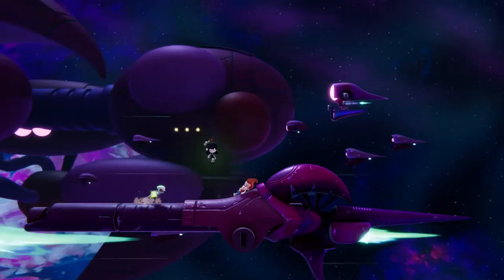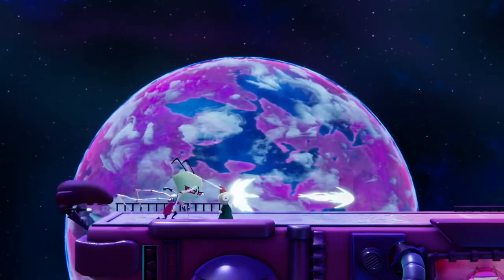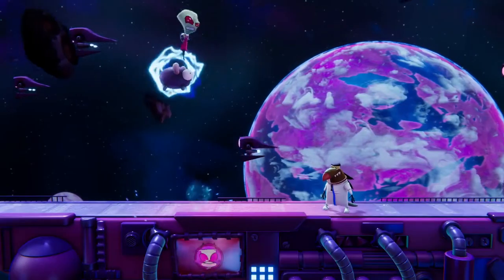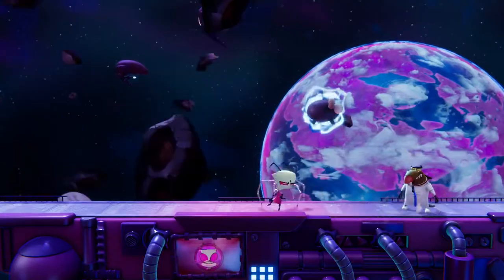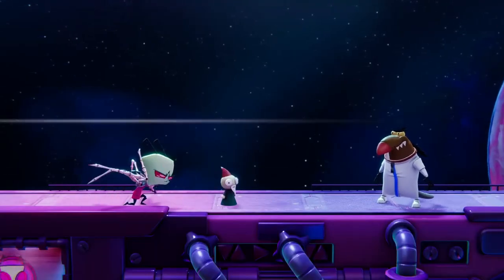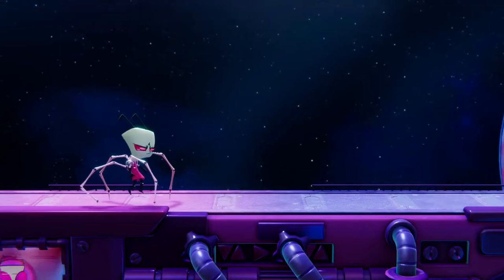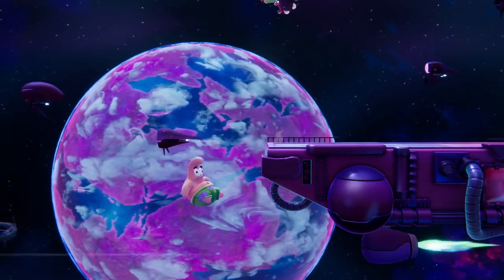Zim certainly does not come alone on his quest for victory. Besides GUR, Minimoose and his Guardian Gnomes also join the fray. Minimoose is Zim's charged down air — when called into action, Minimoose smites enemies beneath him with a bolt of lightning. The Guardian Gnome is Zim's grounded charged down attack; when thrown out, the gnome slides forward and pops out a few lasers. The longer these attacks are charged, the longer they stay out and the more powerful their effects.